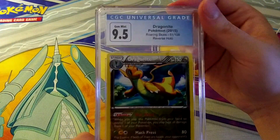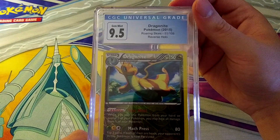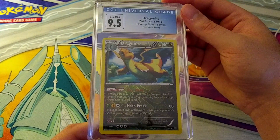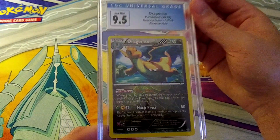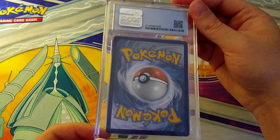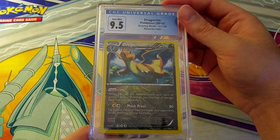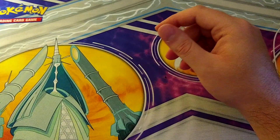A 9.5 on the Dragonite from Roaring Skies 2015 Reverse Holo — if we're gonna see a 9.5 I'm glad it was on the Dragonite. These are really nice cards, I like the reverse holo pattern. Gem Mint 9.5 is actually pretty good for English print quality. I like those cards.